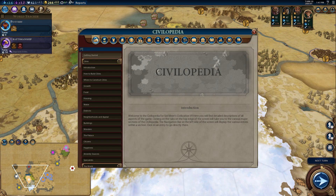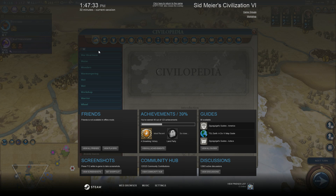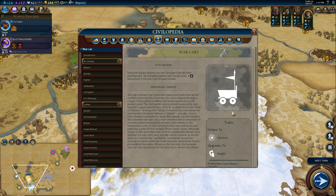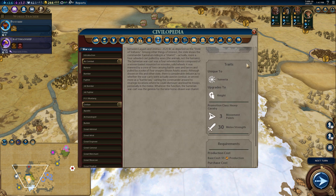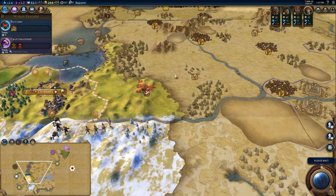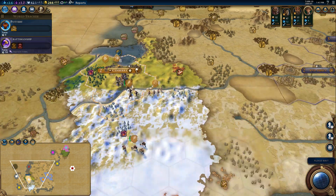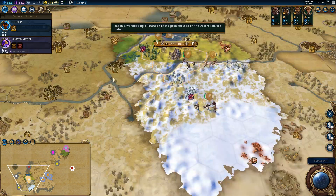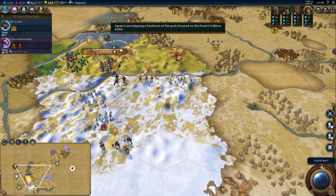Actually, it reminds me — just in case it is Gilgamesh — there's a war-cart. What sort of combat strength? 30! That's like a baby horseman. That could be a problem. Also, no horses near me, and we don't know about iron either.